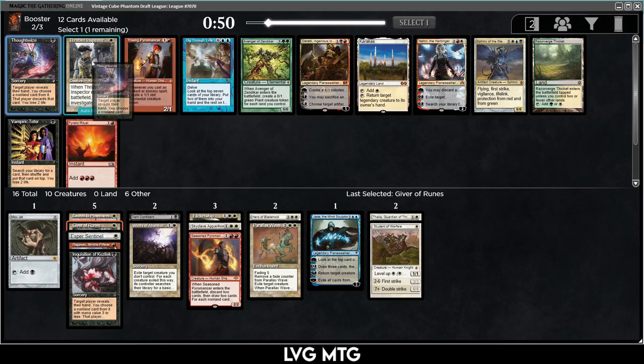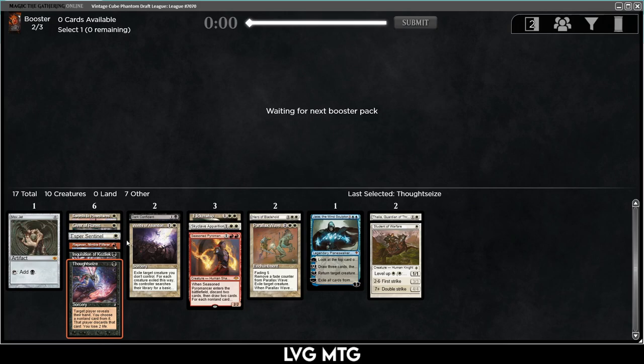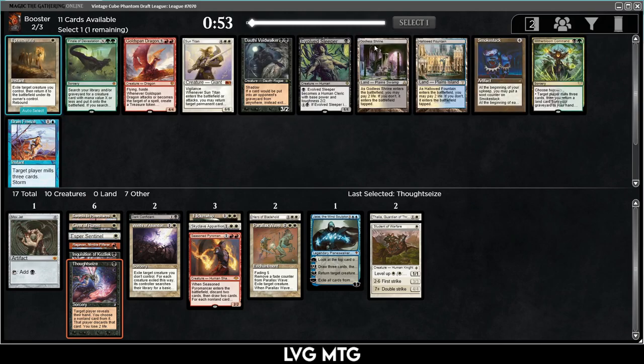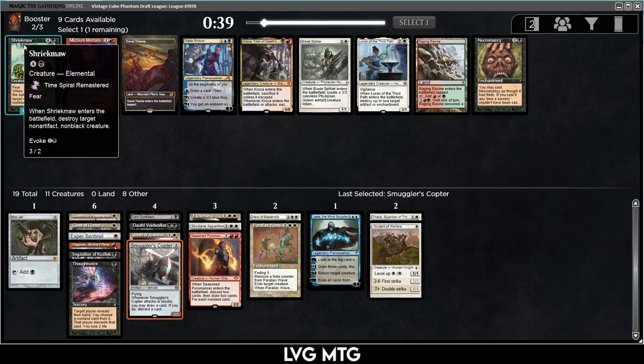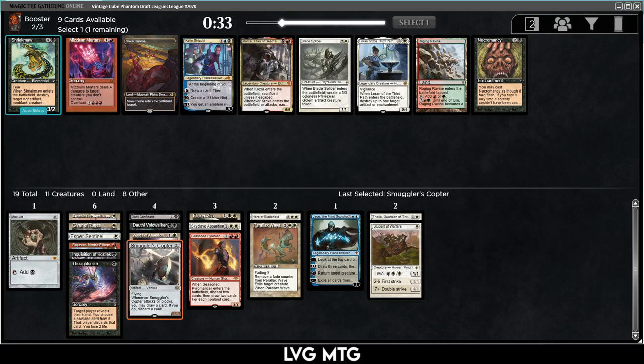I need some fixing. Thoughtseize — I really like that. Young Pyromancer wouldn't be bad either, but I'm looking to be black-white with outs to maybe splash red. Godless Shrine is nice. Dauthi Voidwalker — I'm going to take the Voidwalker. It has pretty real upside: Voidwalker plus Inquisition plus Thoughtseize, or exile something huge, incidental graveyard hate, hard to block. I also wouldn't mind Ephemerate, but we'll take Voidwalker. Looter's Scimitar or Copter — Copter is really nice, so I'm going to take the Copter.